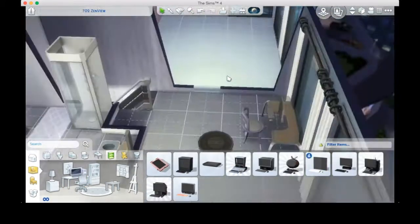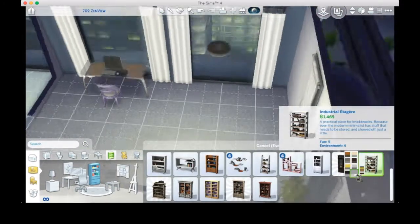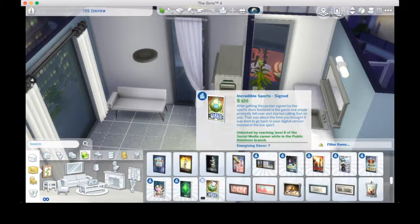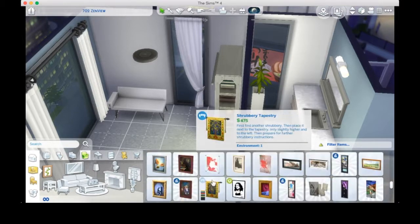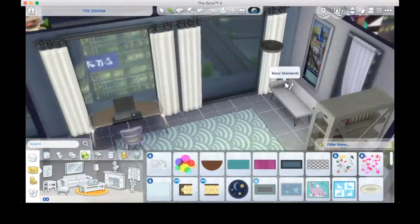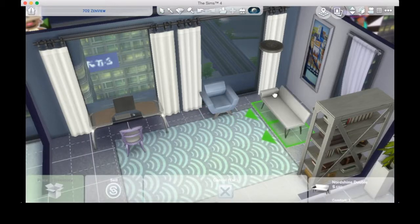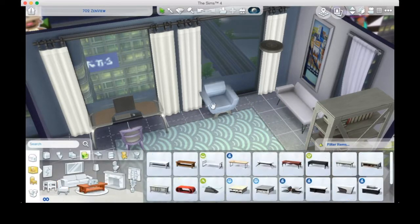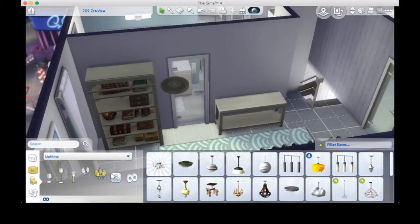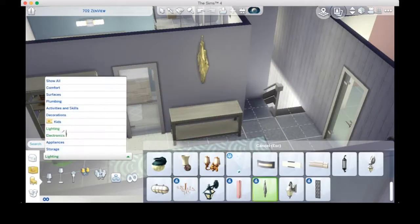I struggled a little with where to put the desk in this seating area, but in the end I thought it would be really nice to sit at your desk and look out of that window, so that's where I put it. I put a sofa and eventually a little armchair there as well — it would be a cute place to sit, and if your sim was working from home they could have a business meeting in this room.